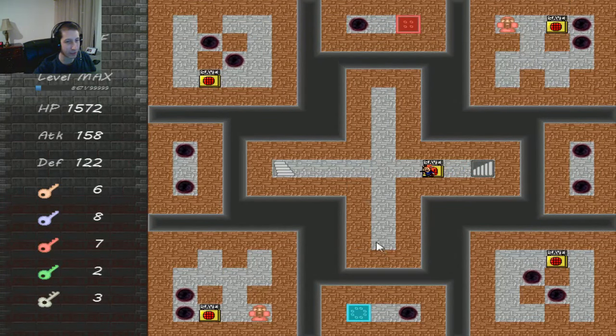On this floor, there are power-ups here but the guys protecting them are probably too strong for you right now. Just get through it and come back for them later.